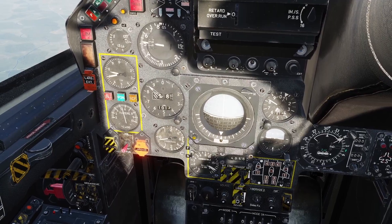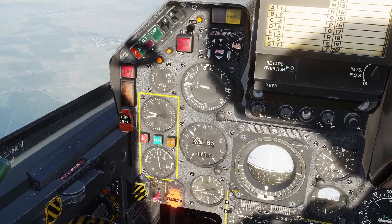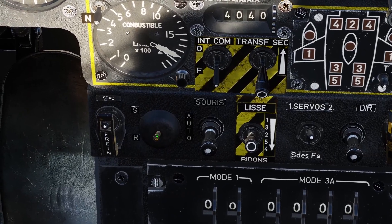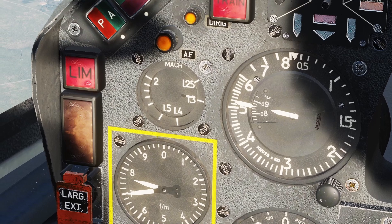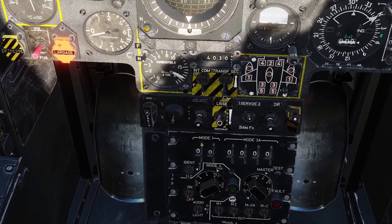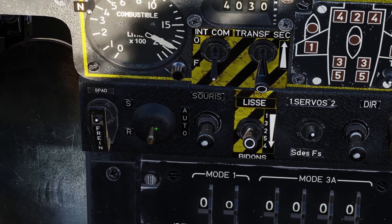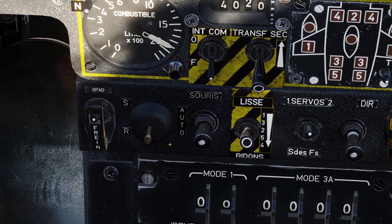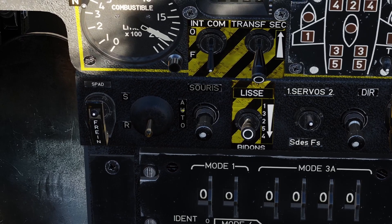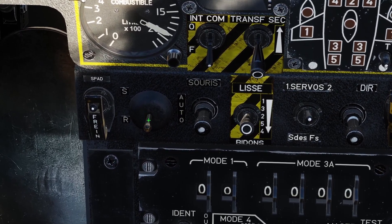In the cockpit you can see the position of the cones with this gauge here — if I use the switch you can see it moving as the cones move. In DCS I would always leave it in automatic. Manual mode is only there in case automatic mode breaks, but I would always leave it in automatic.